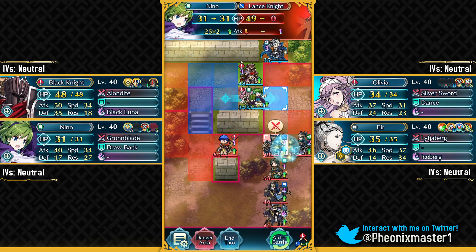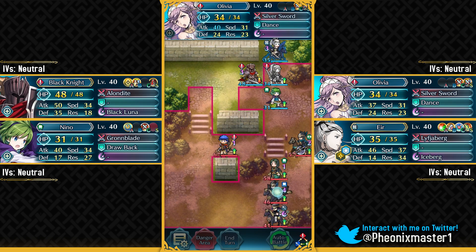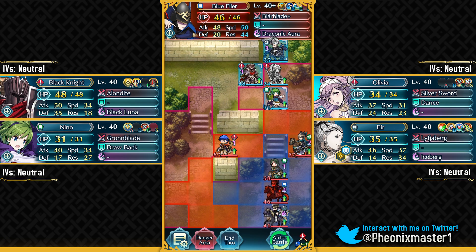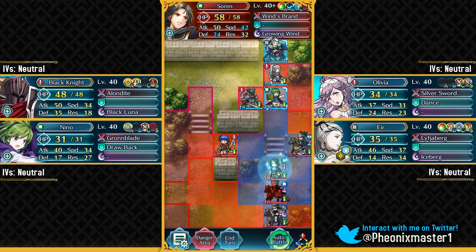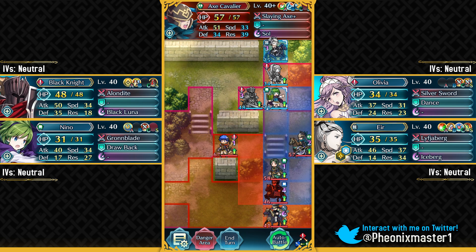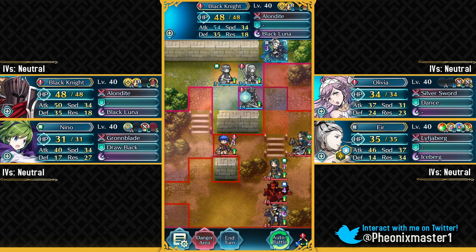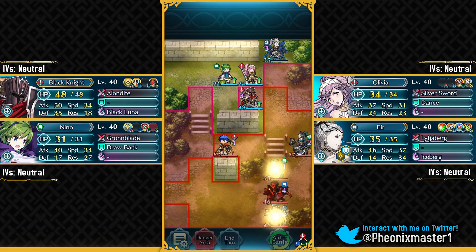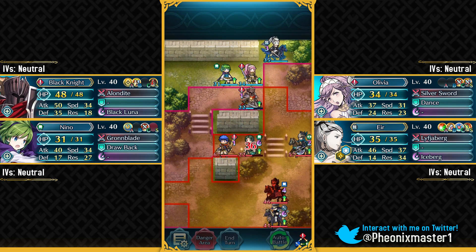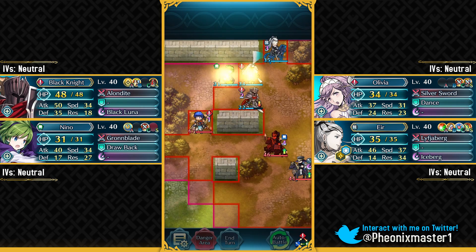We can easily take out this Lance Armor Knight, then use Dance. This guy cannot reach us because we took out that blue armor unit. You want to have Black Knight over here — he's gonna be in range of Soren and this Axe Cavalier. You do need the Spur Attack support from Olivia in order to take out the Axe Cavalier with Black Knight. At the end of the turn, Soren is gonna go down because of Quick Riposte.